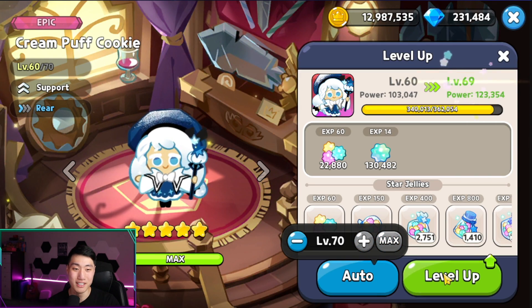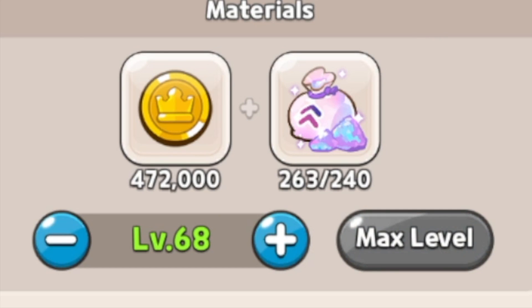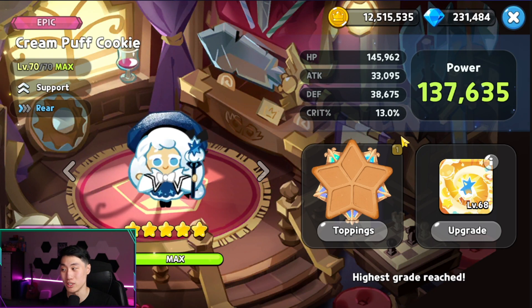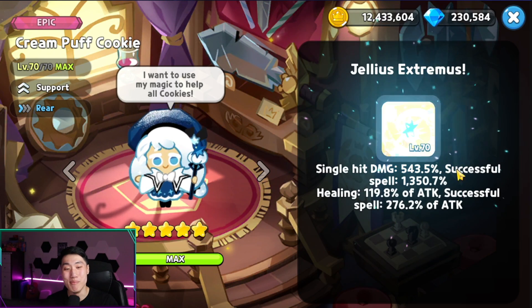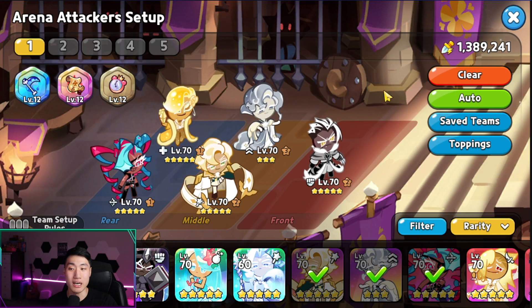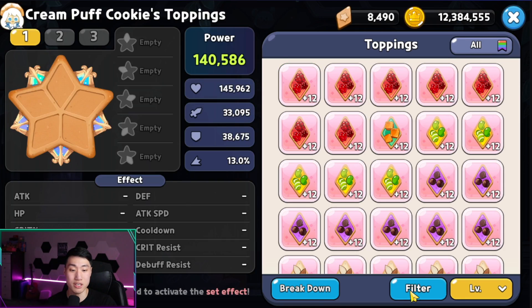We're going to level up Cream Puff here. I saved up enough XB Star Jellies, and we'll get her up to level 70. She hits 1,350.7% damage if she is able to crit, which is based on her crit chance. With Sparkling and everything already providing a ton of crit percentage, I'm actually going to be putting full Searing Raspberry on her.